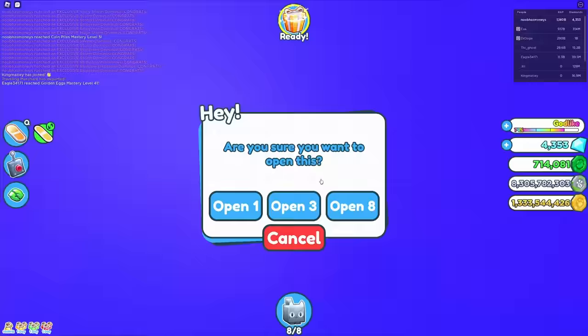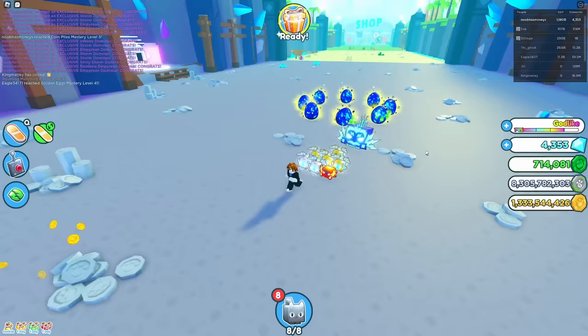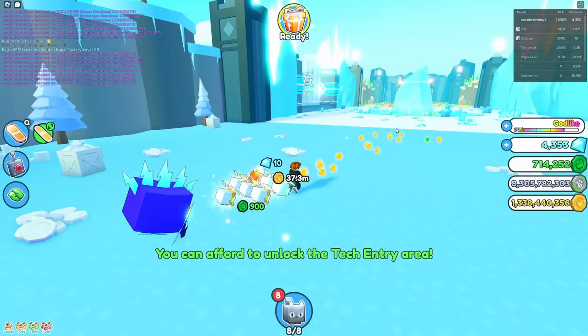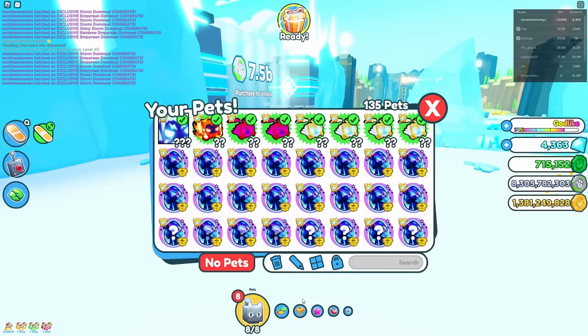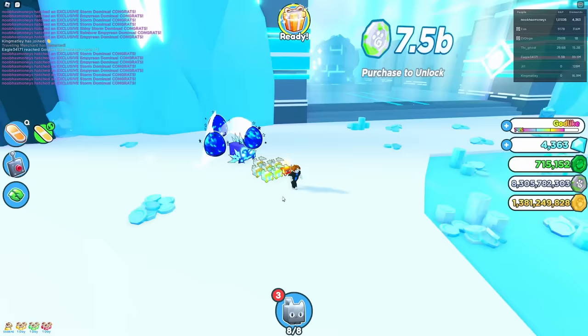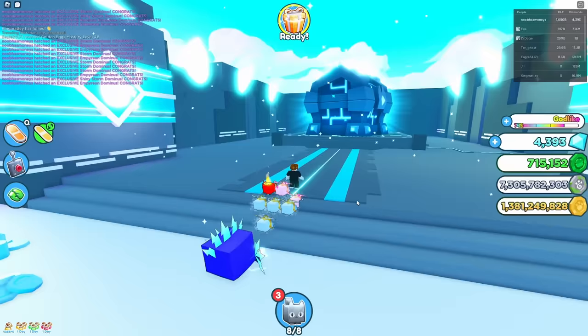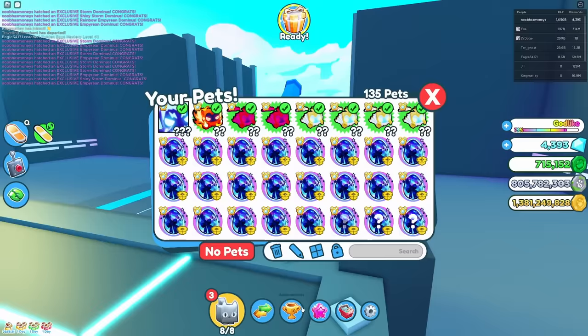In the meantime, let's go hatch 8 and see what happens. Maybe we'll hatch a titanic — that would be awesome. Nope. We got a shiny though. That's pretty cool. Our RAP is actually decreasing while we hatch because these eggs alone are worth 10 billion.